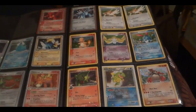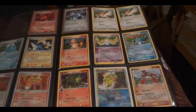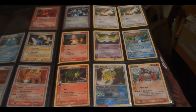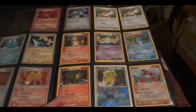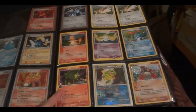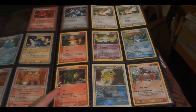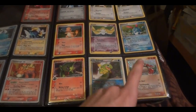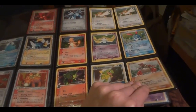We have a Shiny Dialga, and then the rest of these are mostly secret rares except for the Polytoad, which is a Nationals promo, and the Larvitar — a sealed Larvitar and Dratini. This is a Donald Duck promo from an old Swedish magazine. These are pretty rare now; they go for about 30 bucks or so, so pretty interesting for collectors.